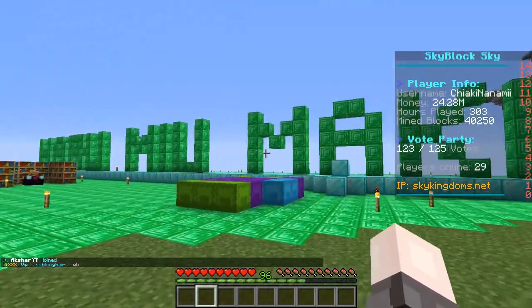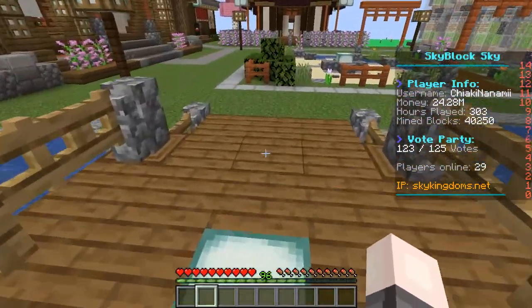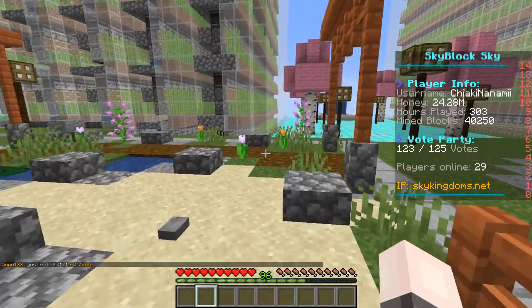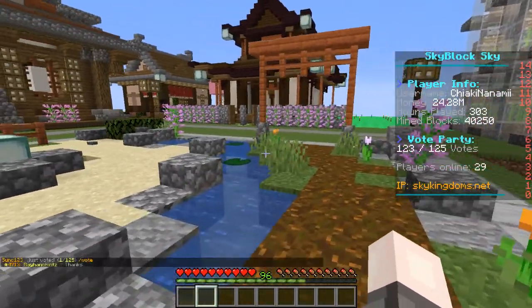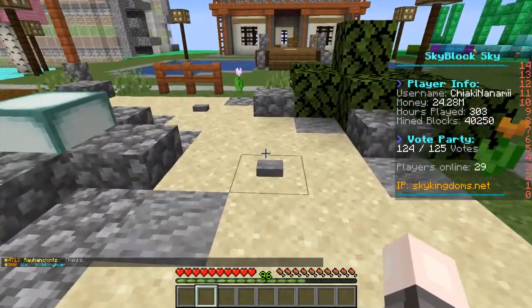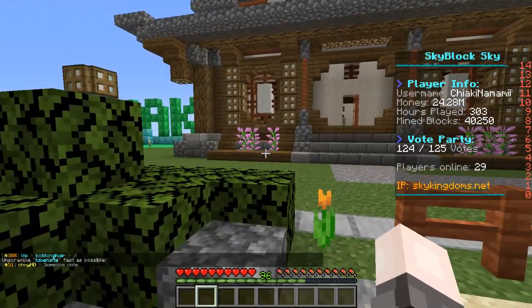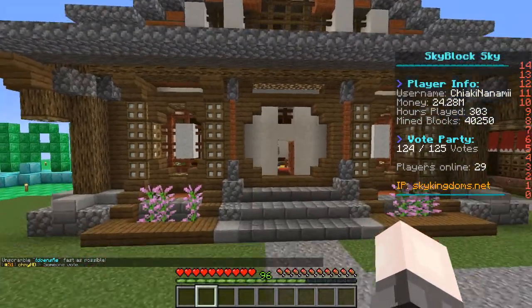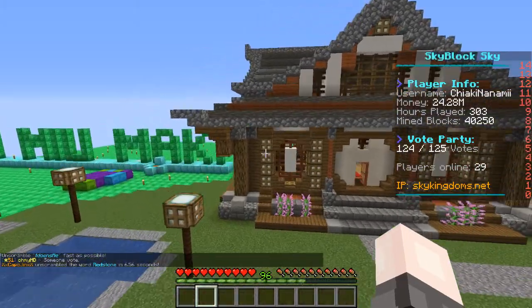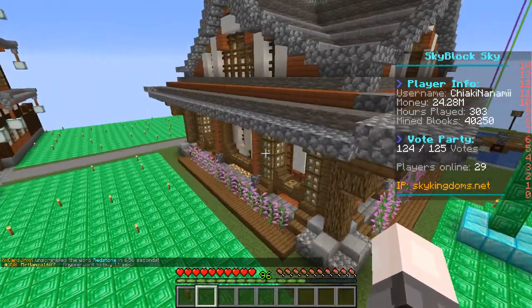I'm going to focus on the buildings I actually have so far. We have a nice little bridge walkway here, and this zen garden was also made by the YouTuber I'm putting in the description. It's really nice looking, and I enjoy it as a centerpiece on the island. There's a little Easter egg my island mates put in — it just pushes up a sea lantern. Next, we'll take a look at the shrine. It has a really nice exterior all the way around, with some nice flowers.